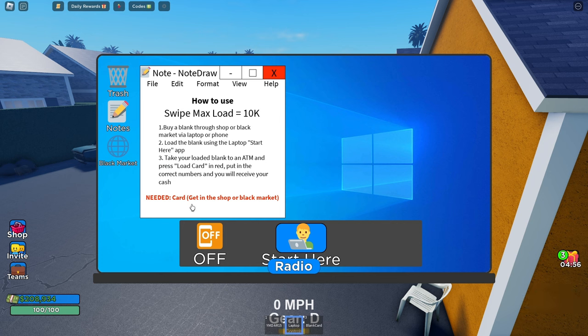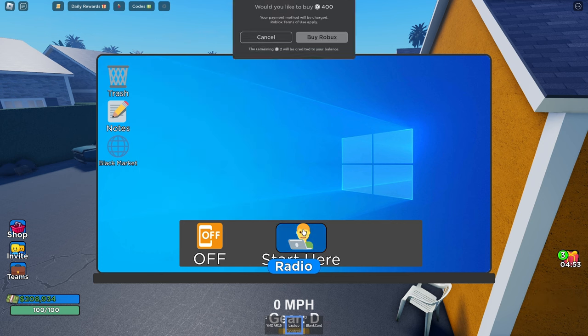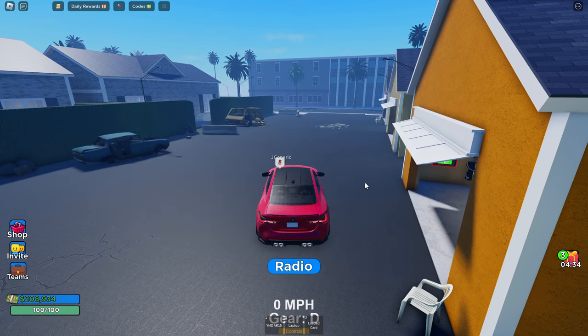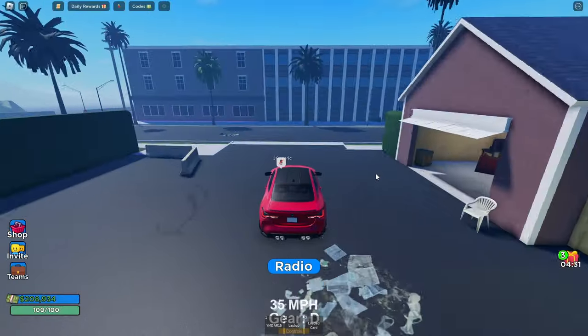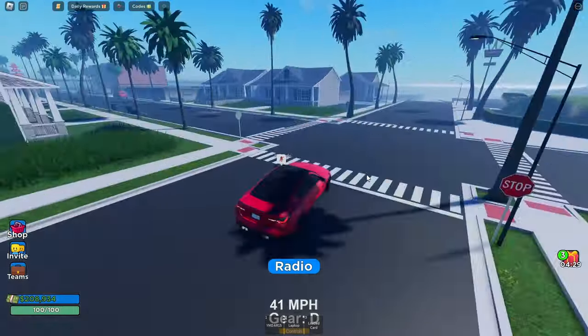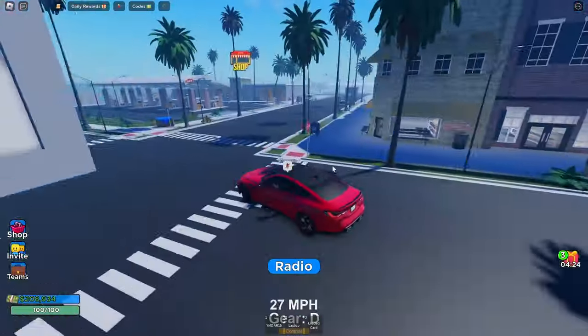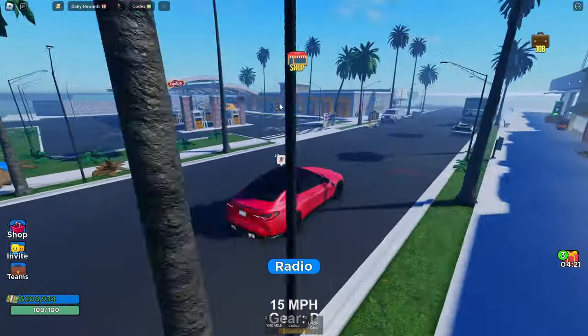Open up your laptop — it tells you swipe max load is 10,000, just ignore that. Start here, you want to scan. You get three max scans. The first scan gave us only 1,000 — we're gonna re-scan that because that's not even worth it, we'd lose money. Okay, we got 9,000. Once you load the card you'll have a loaded card, no more blank.